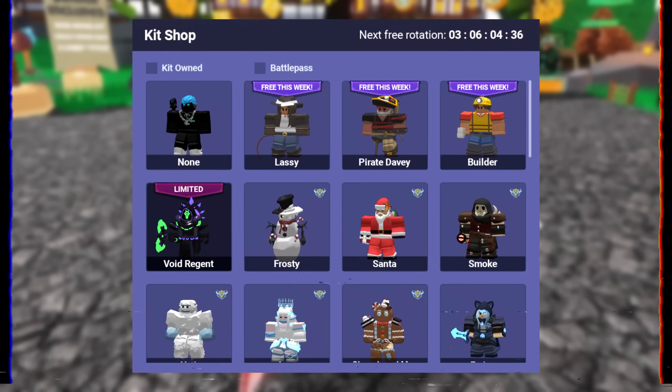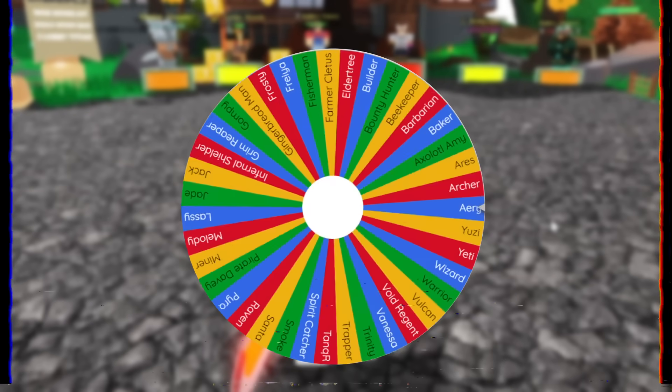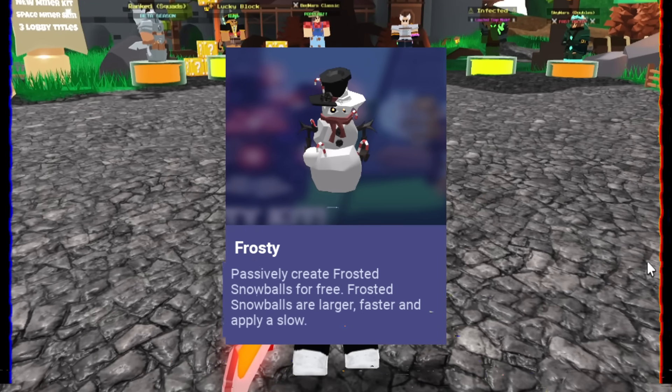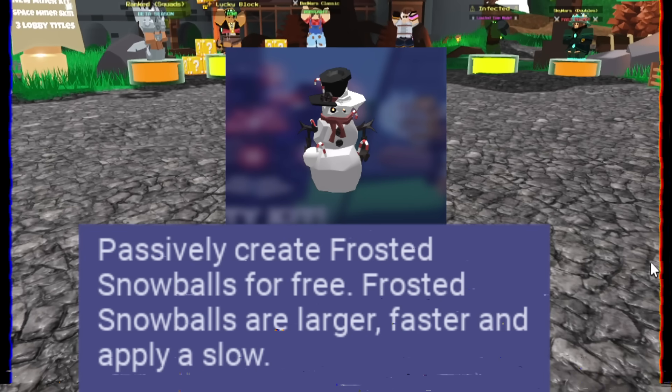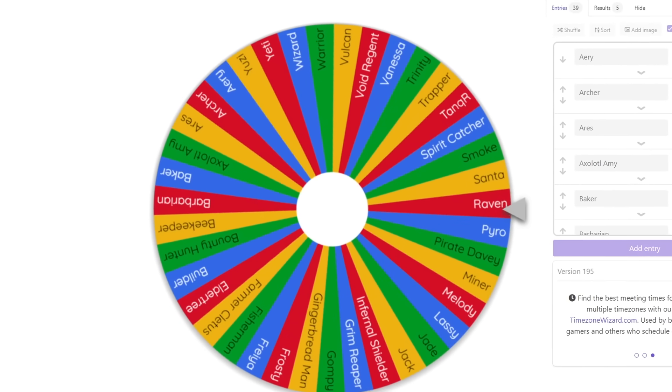So in today's video, I use a randomizer to go ahead and pick my kit. I did this eight months ago. When I first did this challenge, this is what the spinner looked like. Now, this is what the spinner looks like. Not only are we doing the random kit challenge, we have to use the ability that the kit offers us. So if we get a builder, we have to build a bed defense and upgrade it. Let's get into the first kit.